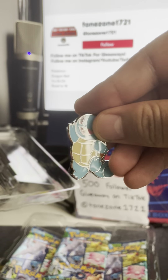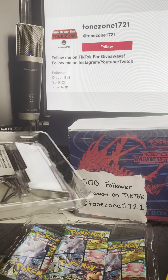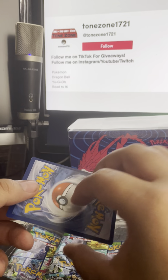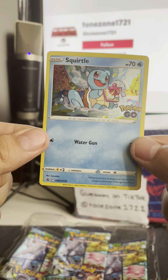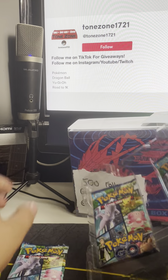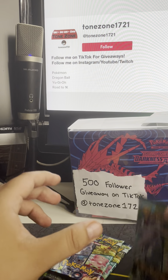We have our pin right here — a little Squirtle, nice. And then we got a code card right there for you guys. And then we have the promo — look at this baby Squirtle looking nice, I like it! And we got three packs from here, so let's see what we get.